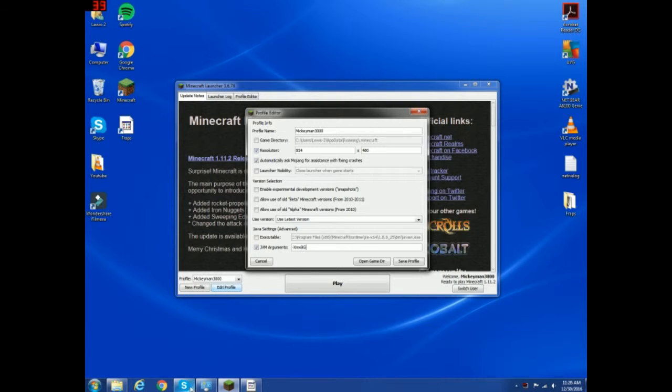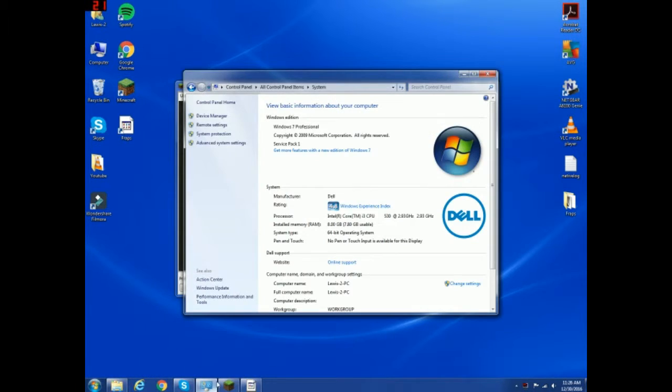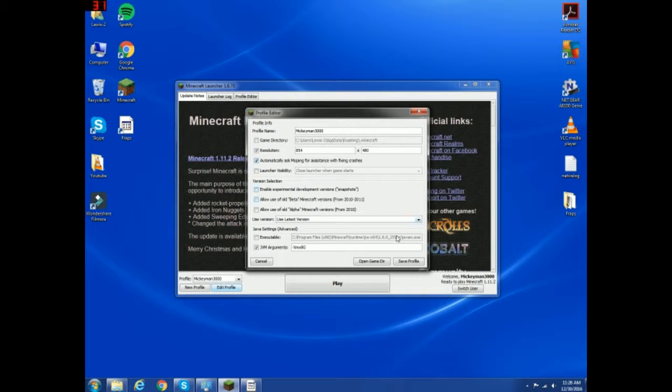If you want to check what your RAM is, go to your Control Panel, go to System, and type this in. Over here it will show Installed Memory (RAM): that number is your RAM right there.